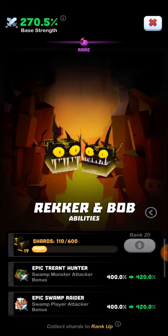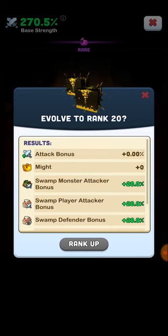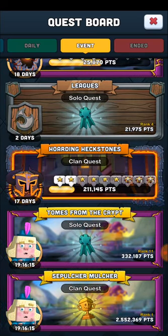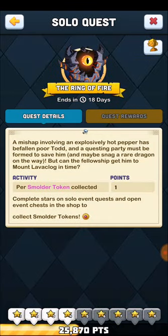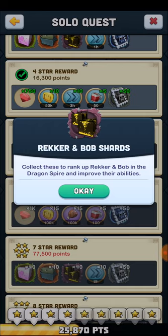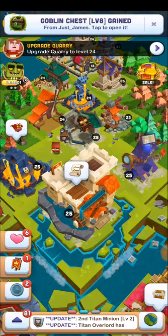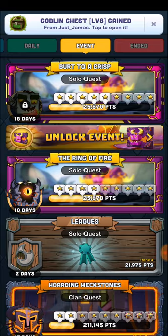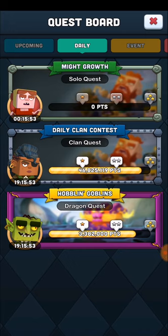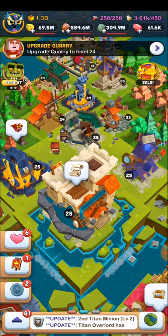Dragon shards are the way to actually get your legendary dragons up to the next level. You get those through doing events and stuff. There's a really good event going on right now — the Ring of Fire event. If you look at the quest rewards, you actually get a ton of legendary dragon shards. So if you want to do it, make sure you do well in these events. You do get a bunch of shards through that, which will level up your dragon.